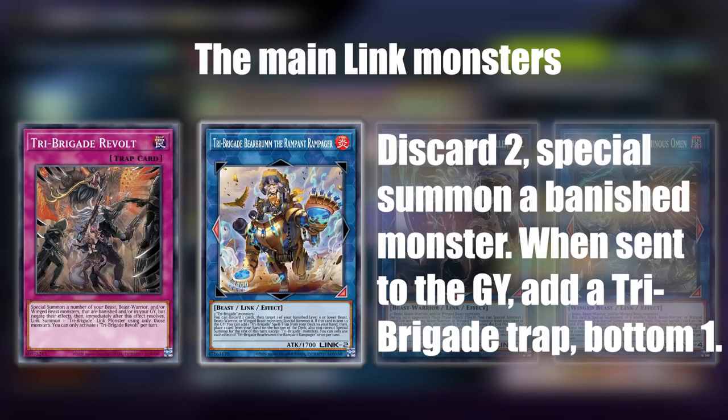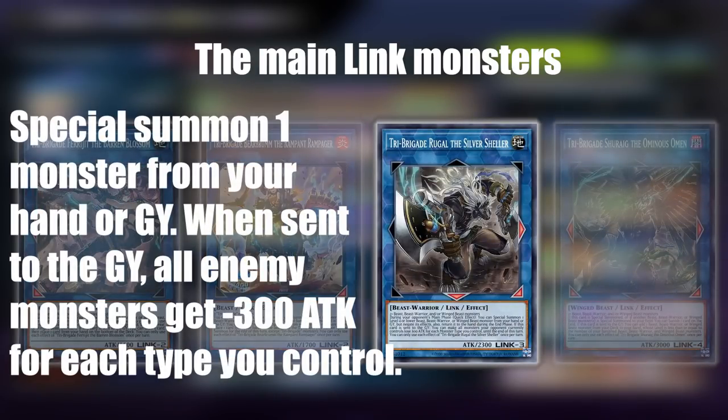Tri-Brigade Revolt lets you special summon a number of your creatures that are either banished or in your graveyard, then you negate their effects and immediately use those creatures to link summon a Tri-Brigade link monster from your extra deck. This is especially powerful because some effects will trigger when these creatures are special summoned. Rigade lets you special summon one monster from your hand or graveyard, and when this one is sent to the graveyard all enemy monsters get minus three attack and defense for each type you control among your creatures.